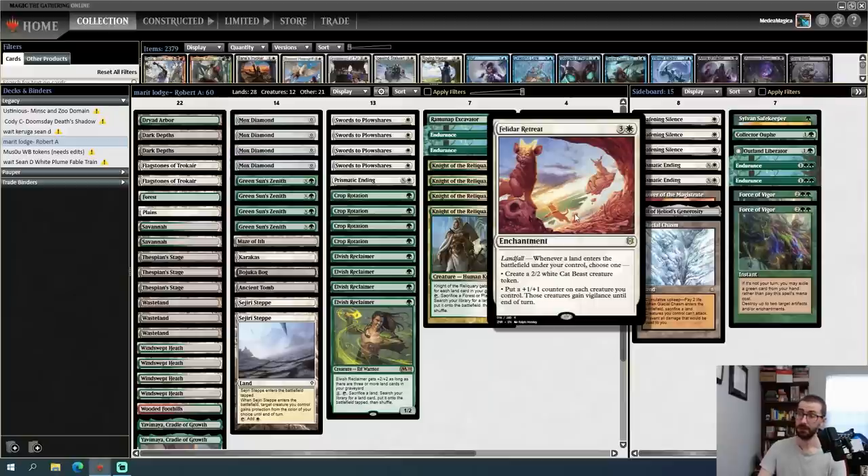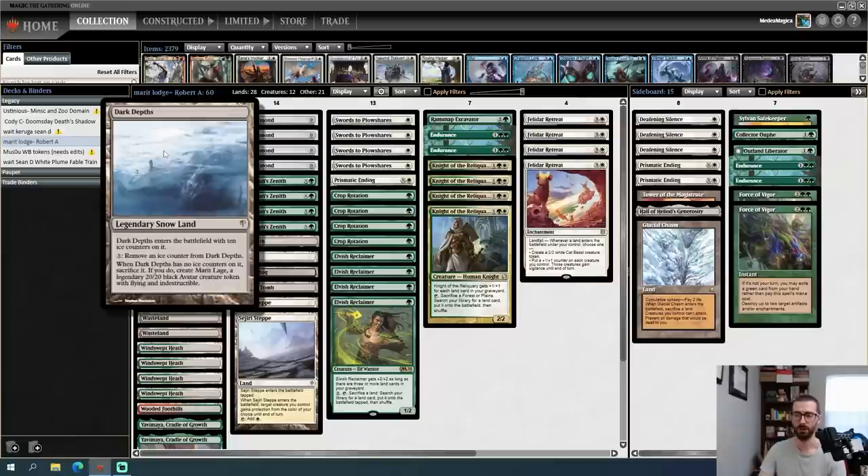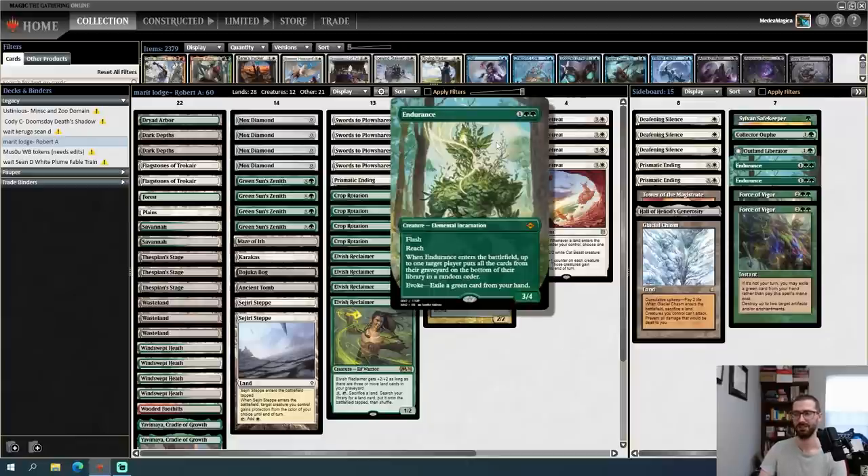A neat interaction: play a land drop, give Knight of the Reliquary and Elvish Reclaimer vigilance via Felidar Retreat, attack with them, then use their activated abilities in combat since they didn't have to tap to attack — gaining more +1/+1 counters or more cats. The biggest question is whether we have enough to keep up with combo decks, since there's no Force of Will or Force of Negation in the main deck. Post-sideboard we have Deafening Silence, but we're not great against combo. We're hoping to face fair blue decks — though we do have four copies of Endurance, which helps a lot against Reanimator.